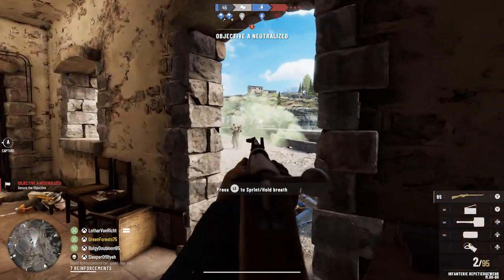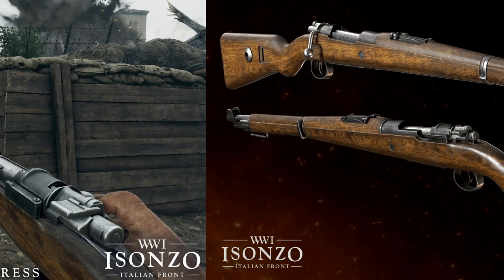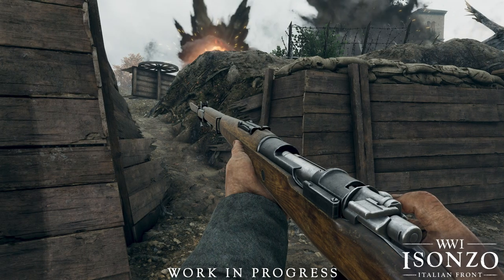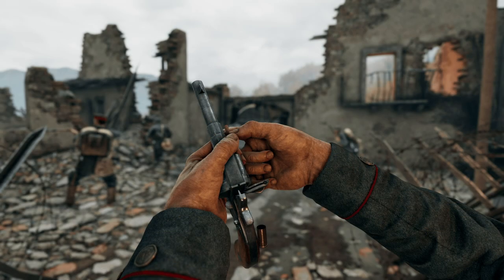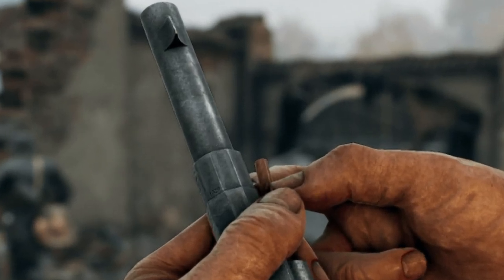Let's take a look at the next rifle, which is the Kar98AZ. This is pretty self-explanatory being another bolt action, but it is a carbine which should make it a bit more agile than its full-length counterparts, which should help a lot in trench combat. After this, we have the Reichsrevolver, and something special of note is that to reflect the fact that the factory ejection rod was often lost by soldiers using it on the front lines, the reload animation in-game uses a small stick to remove each round, which I think is a pretty cool little detail.